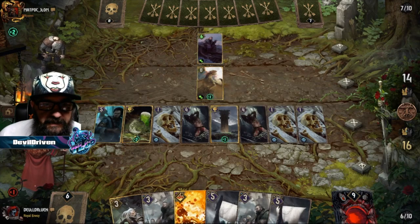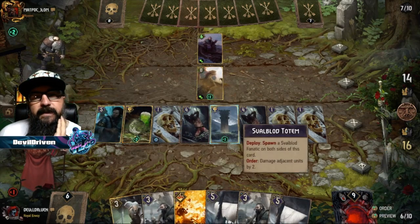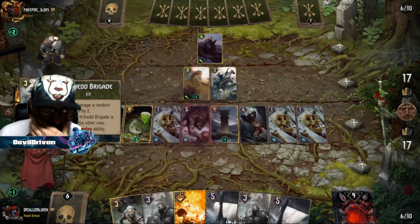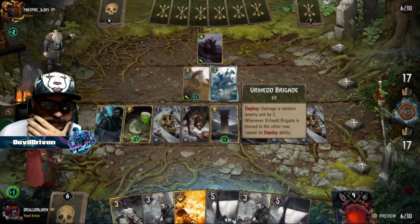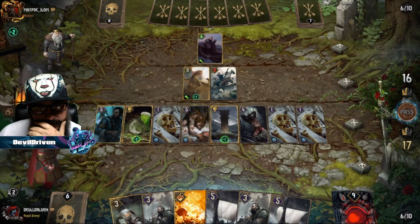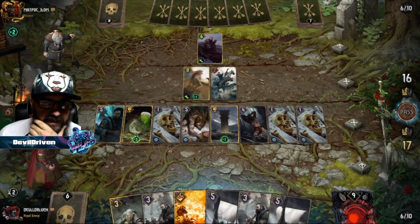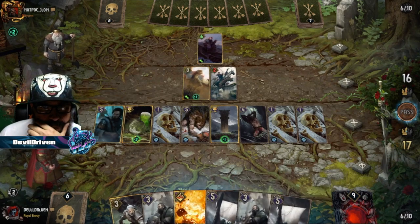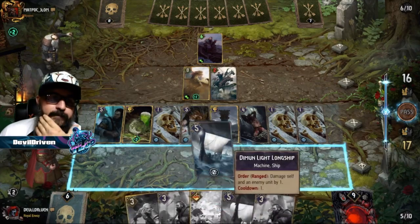I fear nothing! So if he plays Novograd Justice... one, two, three, four, five, six, seven, eight. This is Elven Land — so he's a trap deck for sure. He's gonna play a trap next turn, but it's gonna mess up my Scorch. He's gonna move it.